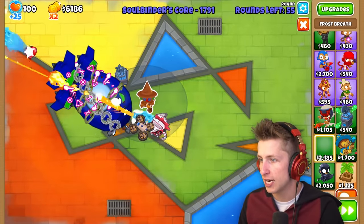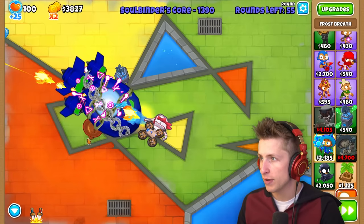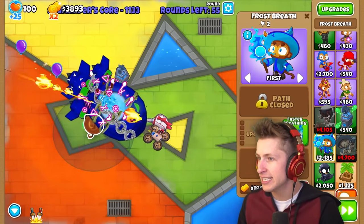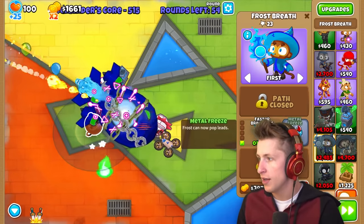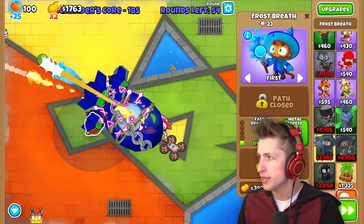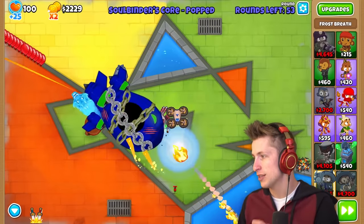The frost mage actually is kind of insane. Let's go ahead and put our frost mage down right here. The metal freeze is $1,700 just to pop lead balloons - I don't think I really care about that.